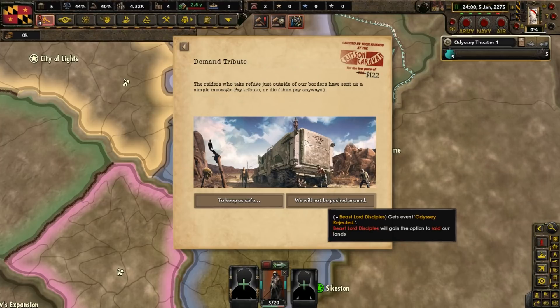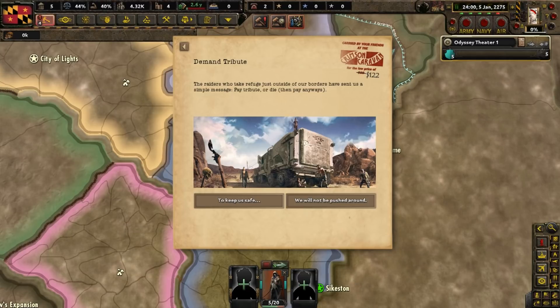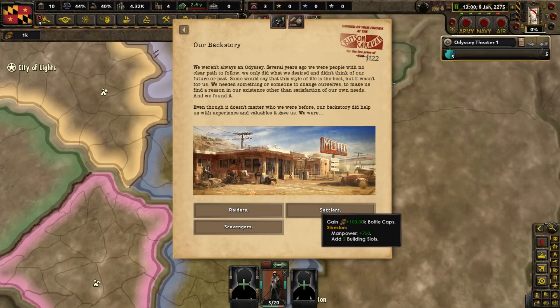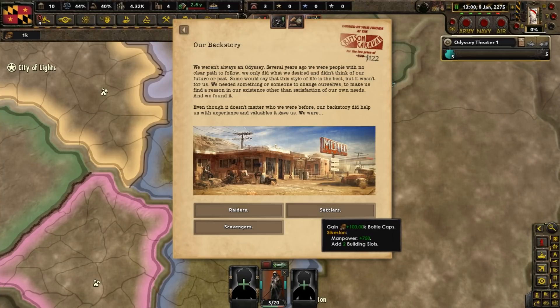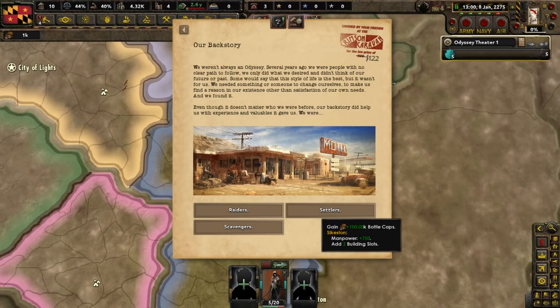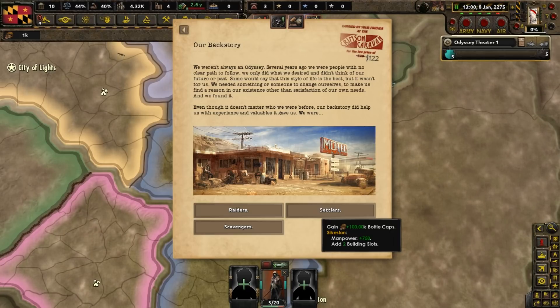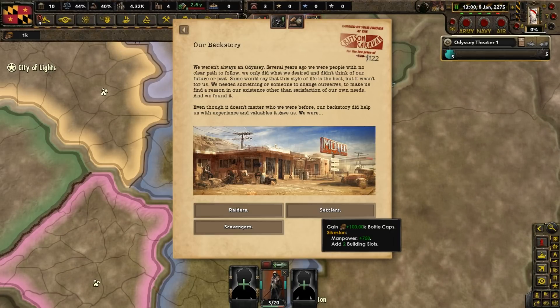Just a few days in and some raiders are already demanding tribute. Of course, we're going to say no. Go away, try and raid us if you want. We weren't always an Odyssey. Several years ago, we were people with no clear path to follow. We got three choices for our backstory here. We're going to go with settlers, because it will give us lots of bottle caps, manpower, and building slots.